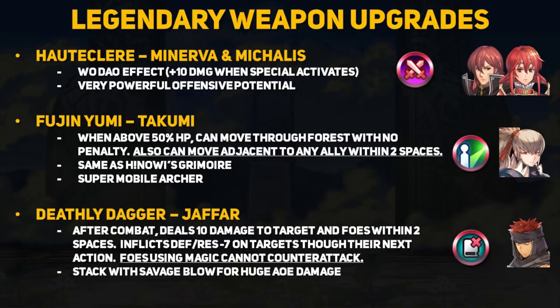Saizo's Deathly Dagger got some cool buffs. All variants will let him deal 10 damage to his target and any foes within two spaces after combat, and he also inflicts a -7 defense/resistance debuff to all of those hit. The real kicker is his special variant, which disables enemy tome users from counterattacking. If you run double Savage Blow skills, Saizo will be dealing 24 damage to foes around the target. I am really excited to see if Saizo can make a name for himself, and overall daggers got some pretty good buffs with this update.